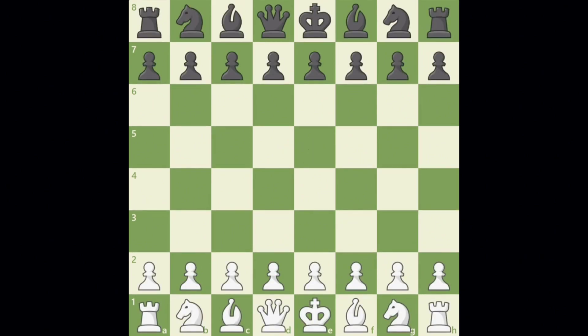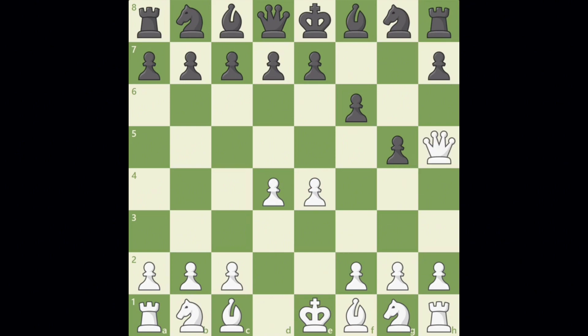Let's see that idea again, but this time it'll be White delivering the checkmate. After e4, Black plays f6, d4, g5. Can you spot the checkmate? That's right — Queen h5! The fastest checkmate for White is in three moves, and the fastest checkmate for Black is in just two moves.